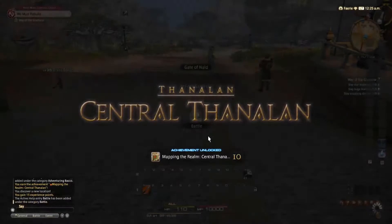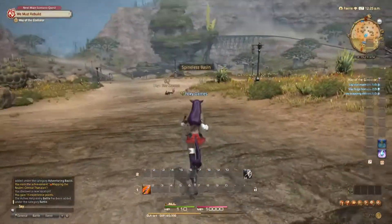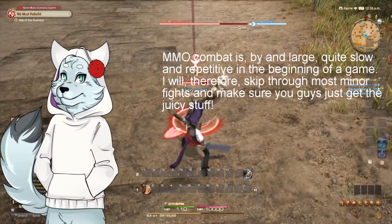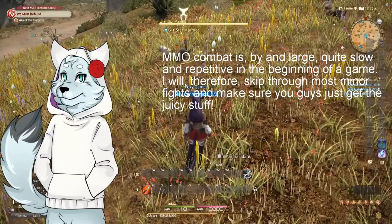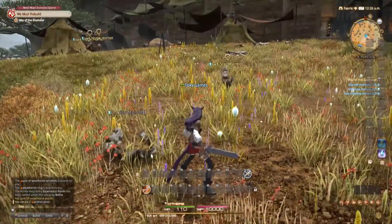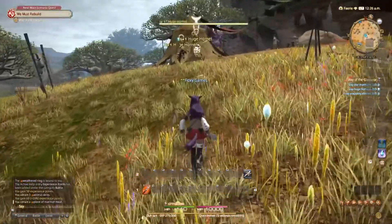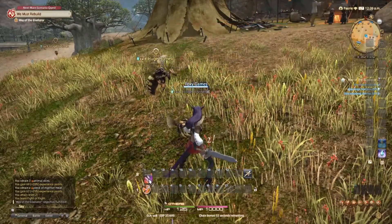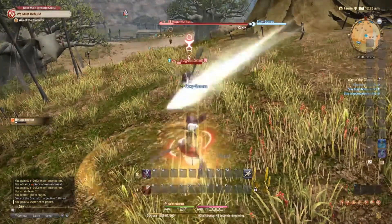Out in Central Thanalan, the narrator fights animals: 'We're in Central Thanalan, the desert region, and we have to go and murder some animals. The global cooldown for abilities is pretty high in this game compared to, say, World of Warcraft, so you have a bit more time to plan your abilities and weave different abilities together.' The narrator gets a new ability: 'This increases my physical damage dealt. I'll work out how to set up my bars eventually.'